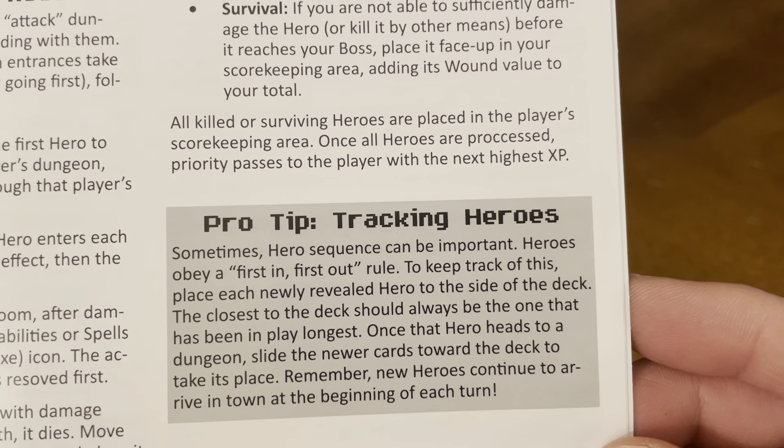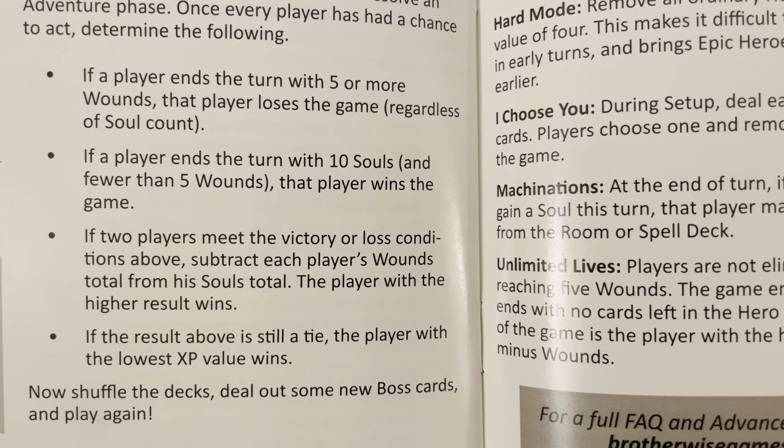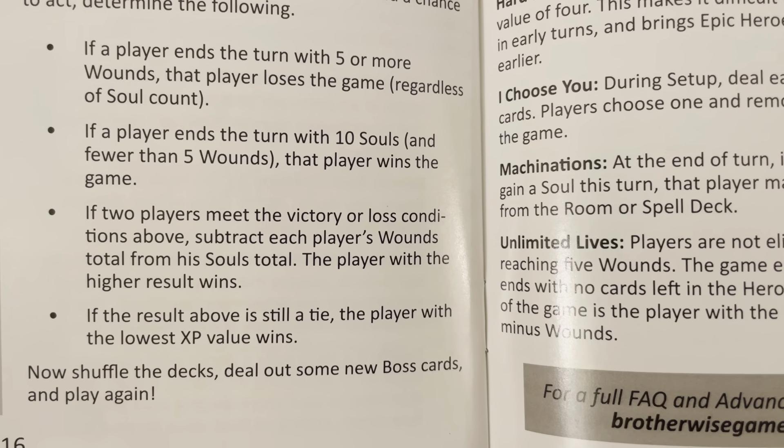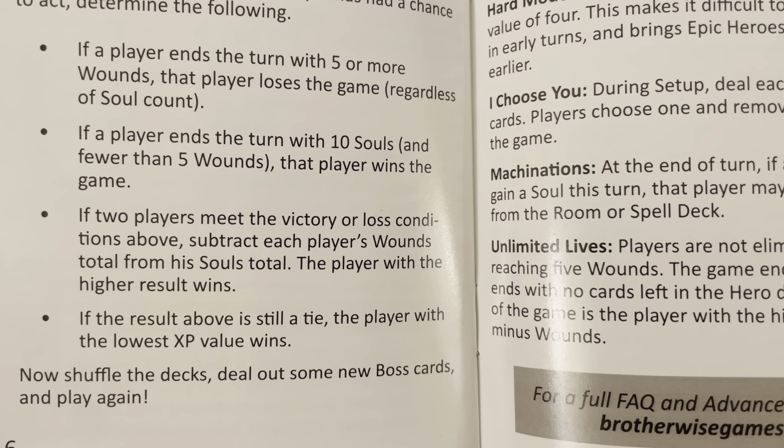End of turn phase. In multiplayer games with more than two players, when one player loses, that player's cards are set aside and removed from the game — they do not go to the discard pile. The number of heroes entering town does not change, so the pressure is on. End of game: if a player ends the turn with five or more wounds, that player loses. If a player ends the turn with ten souls and fewer than five wounds, that player wins. If two players meet the victory or loss condition simultaneously, subtract each player's wounds from their souls total — the player with the highest result wins. If that's also a tie, the player with the lowest XP value wins. Then shuffle the decks, deal out some new boss cards, and play again.